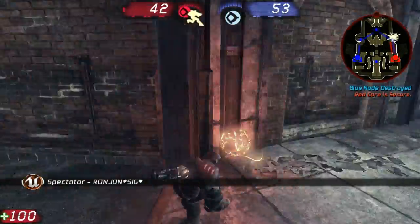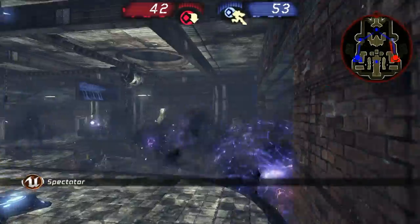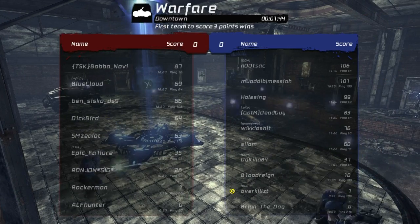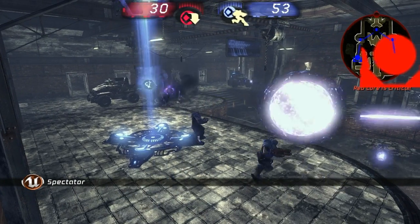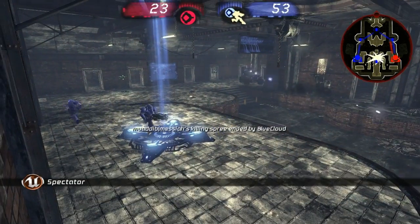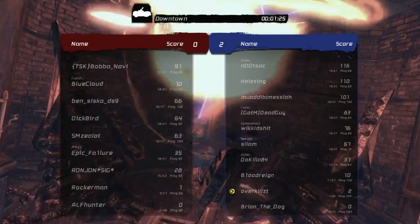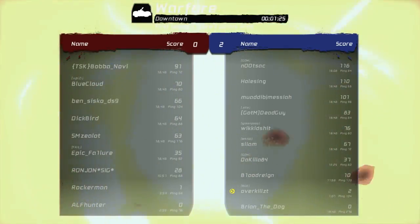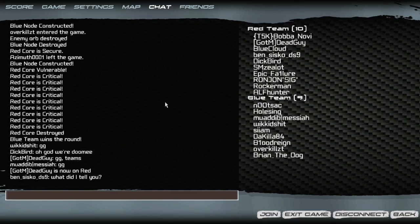I don't know where the blue orb is — it's back here at center. Red seems to be defending their core rather well, it's been vulnerable for quite a while. One minute 40 seconds until overtime. I don't think it's going to last that long — 23 points on red core. Went back and forth a little bit until blue — blue is unstoppable.